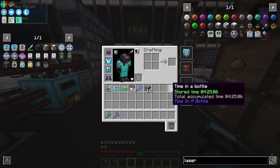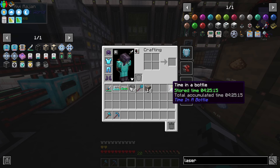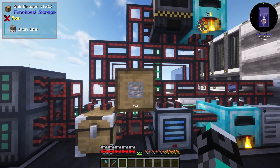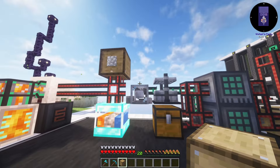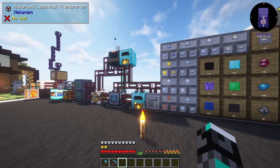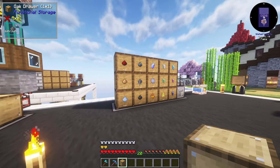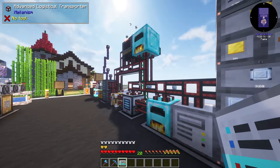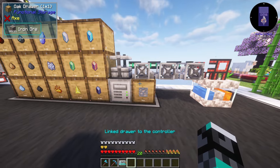I made myself a time in a bottle now that we have access to netherite - make yourself one as soon as you get netherite because it can save you a long time. I've already spent four hours on it. My solution was to put a drawer here that's now collecting iron ore, and I linked this to our storage system. I'm being careful not to place it where stray iron ore would slide into the wrong area.